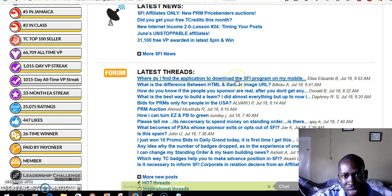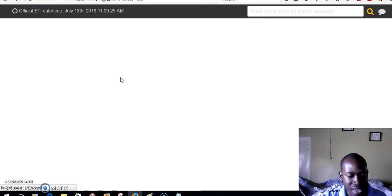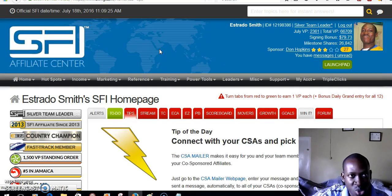For example, someone asked: where do I find the application to download the SFI program on my mobile phone? I'm not going to answer that question right now — I just want to show you how to turn the tab from red to green. New affiliates sign up but do not understand how to earn points, and I get that question a lot on Facebook. I already did this one from red to green, and now I'm going to do this one: it's the 'Value to Share' tab.